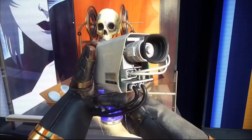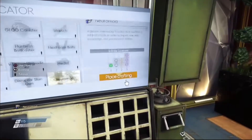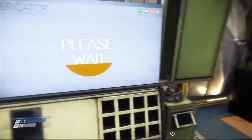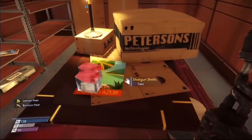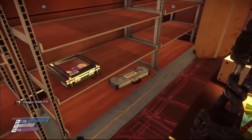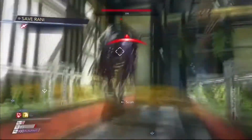Pick up clues along the way and get neuromods to upgrade yourself in all kinds of ways. You can also 3D print pretty much anything you can find the plans for. Pick up enough old banana peels and dead Typhon guts and you'll be making shotgun shells and more upgrades in no time. If you're not careful you will die a lot — save often.